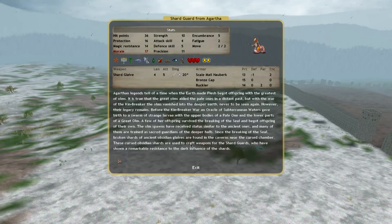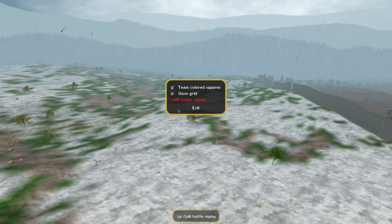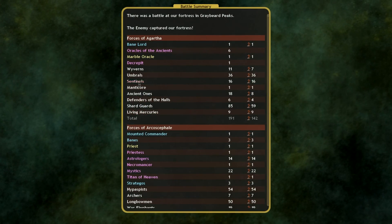So there goes Agartha — they're still routing, I'm off the map. This is the lone survivor — this guy right here won the battle, as far as I'm concerned. And that is why Lanthalus died.